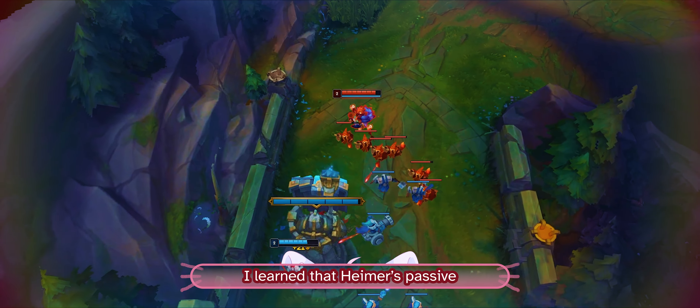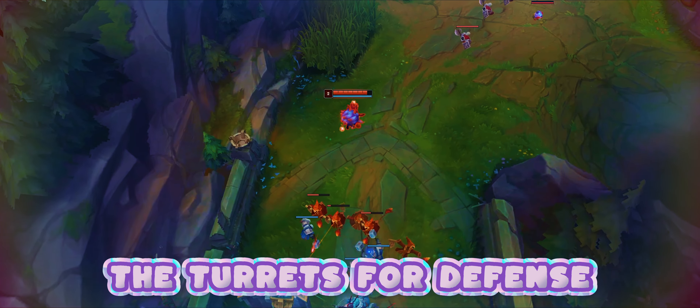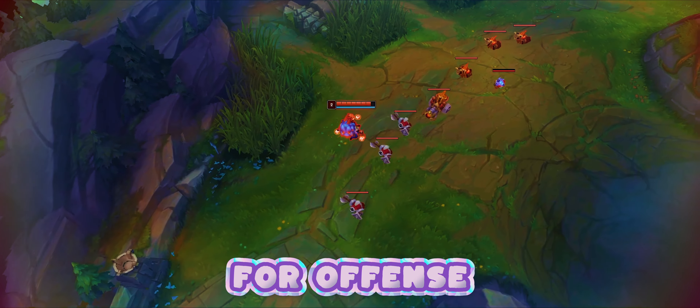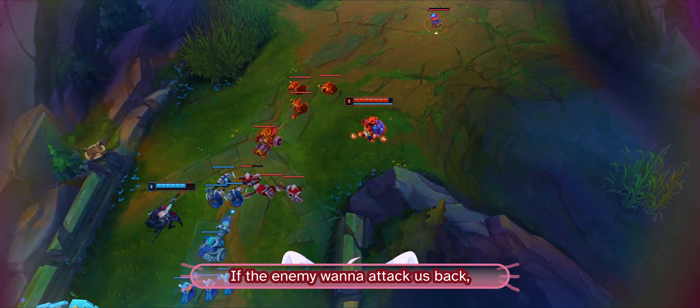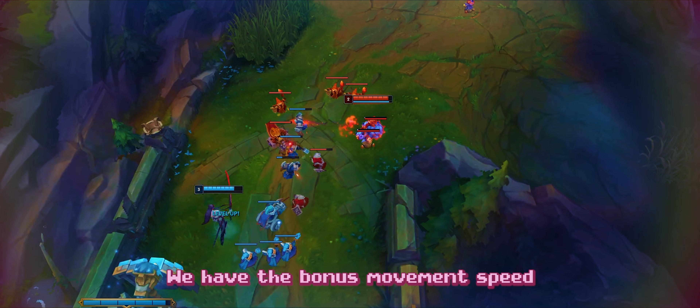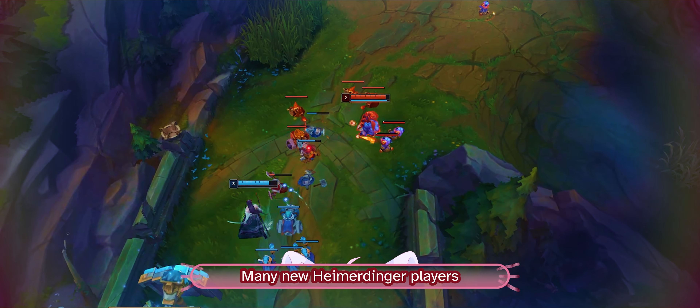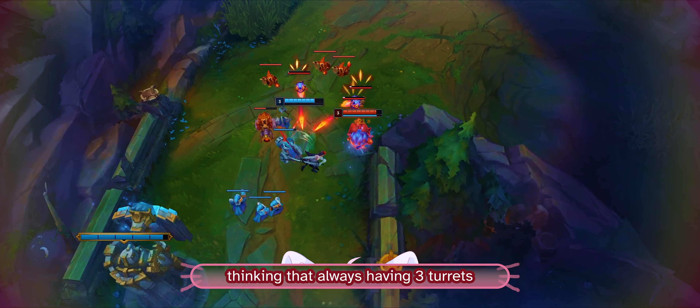Remember to use the turret placement logic we talked about earlier. No matter how we place the turrets, never stand with our turrets after placing them — instead, position ourselves at the edge. If we stand too close, the enemy can damage us and the turret with their AoE. By staying at the edge, the enemy will have to choose between attacking us or the turret.